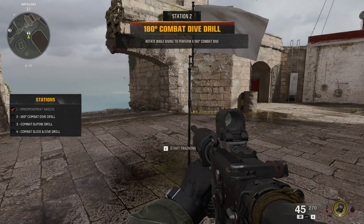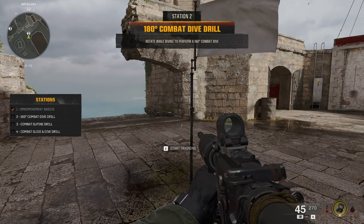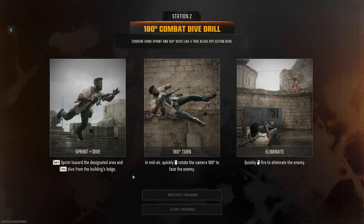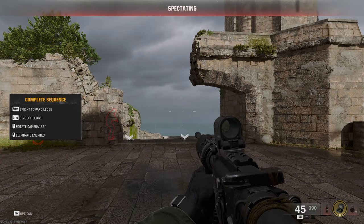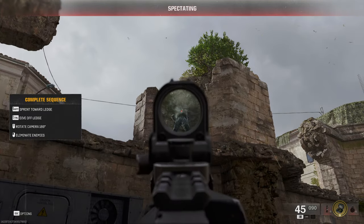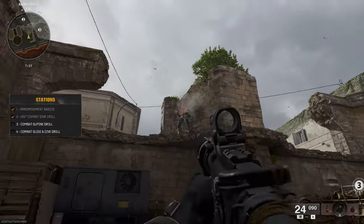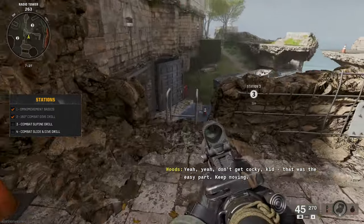It's like Woods is in your ear. Now we have the 180-degree combat dive drill — rotate while diving to perform a 180-degree combat dive. We're combining omni sprint and 180-degree dives, true Black Ops action. It's pretty simple. You can spectate to see how they do it. Let's go ahead and do it ourselves. Bada bing bada boom — don't get cocky, kids, that was the easy part.